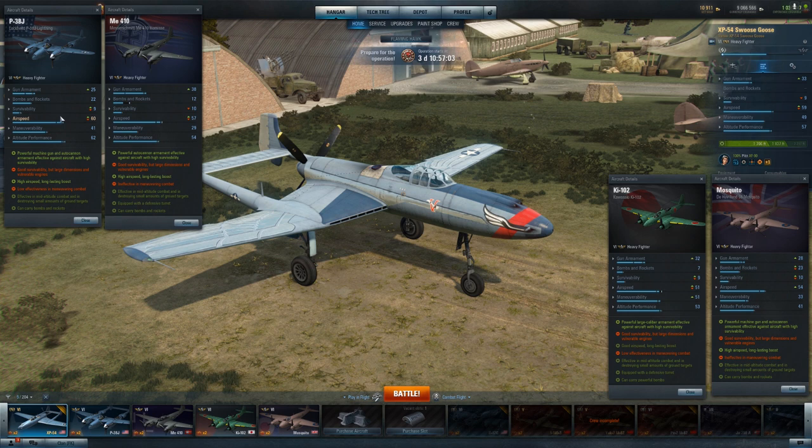The P38J had great airspeed, excellent altitude performance, good combination of guns, and you had the bombs and rockets so you could utilize those if you really needed to flip a sector. The comparison with the XP-54 is that the XP-54 has no bombs, no rockets — none at all — which every single plane here has some sort of bombs and rockets.